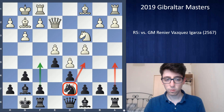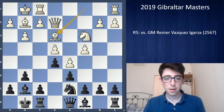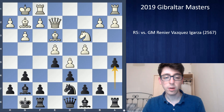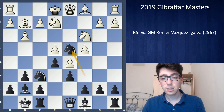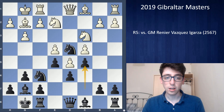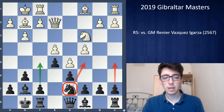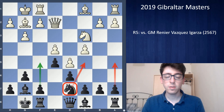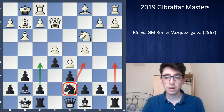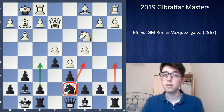So after Nd7, white plays Be3, and I played a5, which I think is a pretty decent idea. Interestingly, this game might even be theoretically relevant — it seems like most players who go for this line will play c5 and end up on the verge of being worse or just a pawn down. But Nxe2 and Nd7, though rarely played and not by strong players, gives black a very healthy King's Indian middlegame with fluid play without sacrificing a pawn. I feel this is an improvement over the main line.